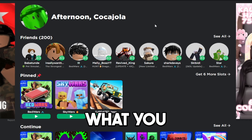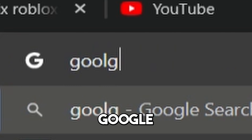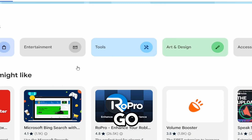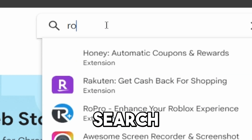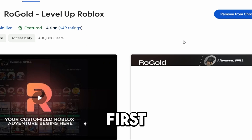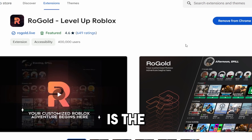To get Rogold installed, head over to your search and type in Google Chrome Web Store. Go ahead and search up Rogold — Rogold with no spaces — and install the very first one. The Roblox Enhancer is the premium version of Rogold, so make sure you install that one.